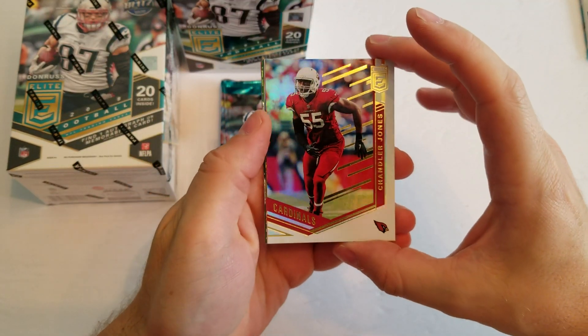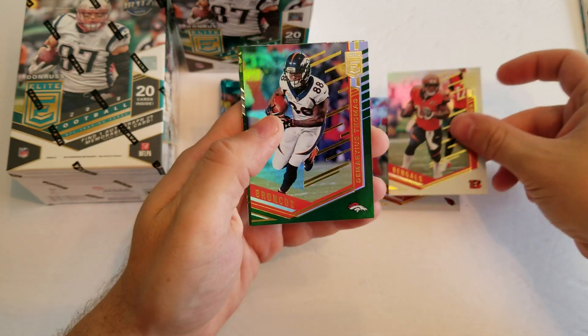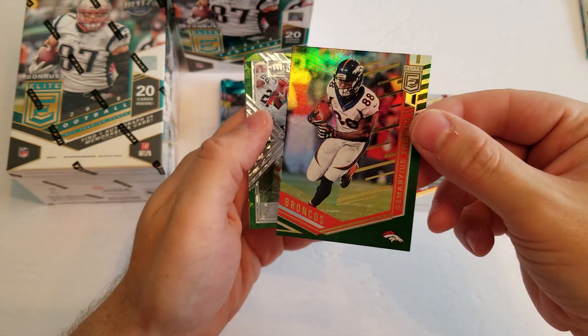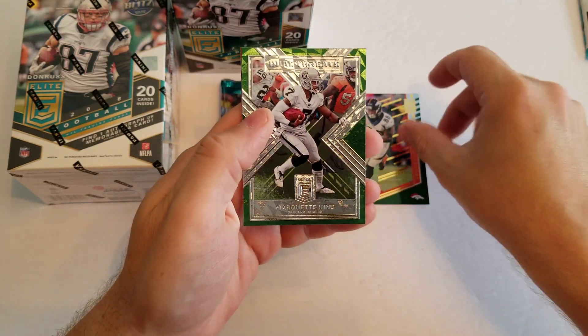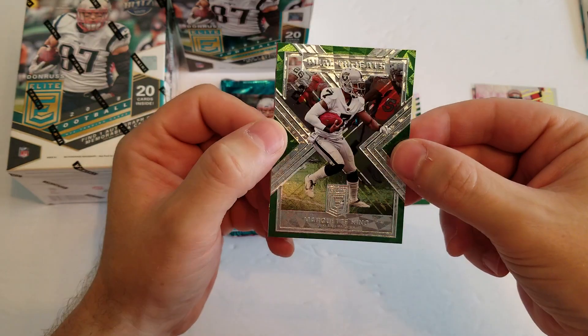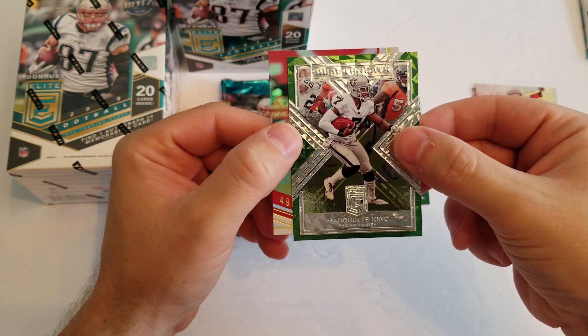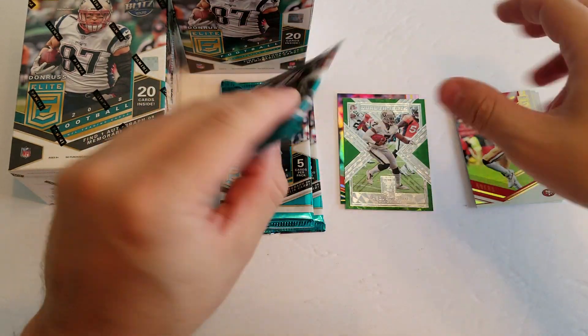All right. We got Chandler Jones, Joe Mixon, nice green Demarius Thomas — retail green. There's a nice dual threats. Marquette King for the Raiders, and a Marquise Goodwin for the 49ers.